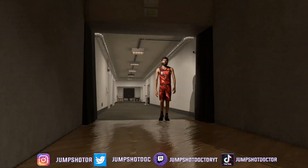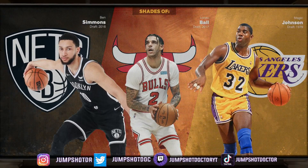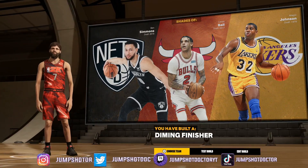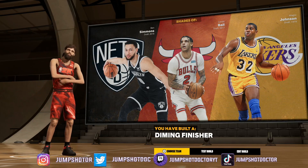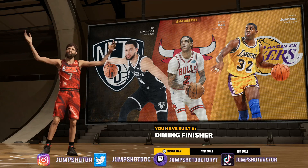This is going to work in twos or rec. Threes is going to be tough. If you run with a big — this is over. I don't super recommend that take, just going for spontaneous content. This build is the best non-shooting, non-center build in the game. This is the best 6'9" demi-god in the game that can't shoot. Obviously you can make it more all-around with a shooting version if y'all want.